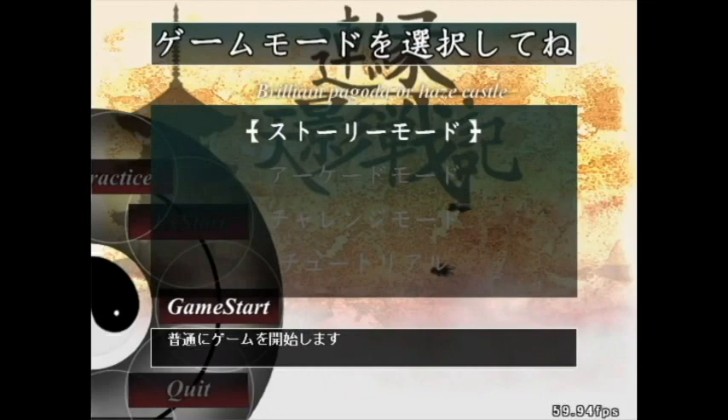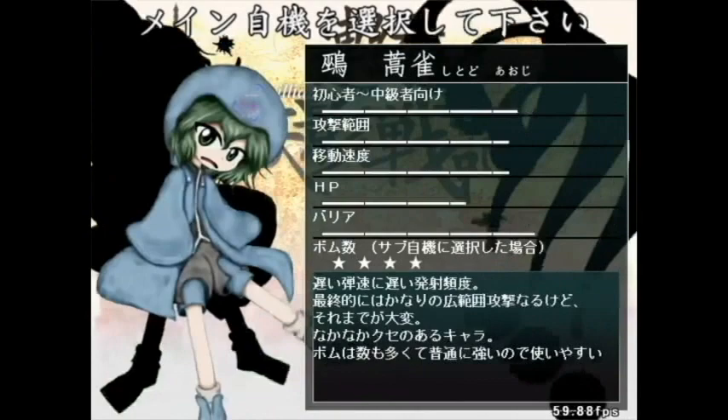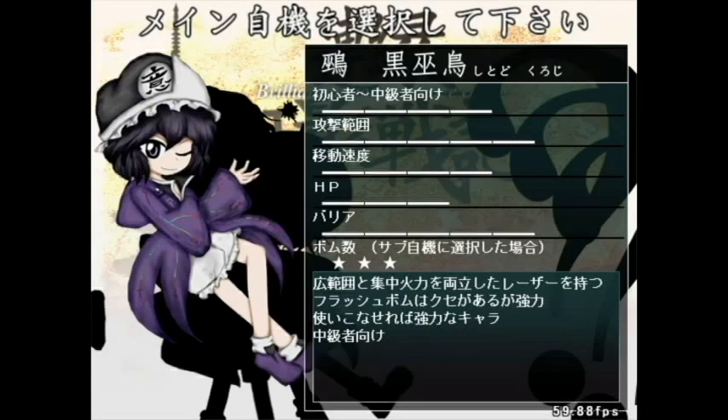This is actually a take two, because I got a game over on early stage three. From the first time I tried going through here, I didn't see anything I haven't seen before. The second team that's new to the full version of the game and not the demo is these three, the Shitoto siblings: Aoji, Hooraka, and Kuroji.